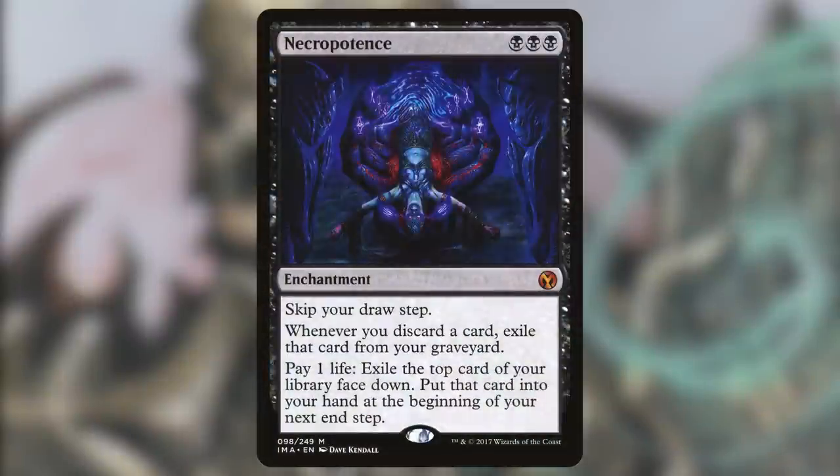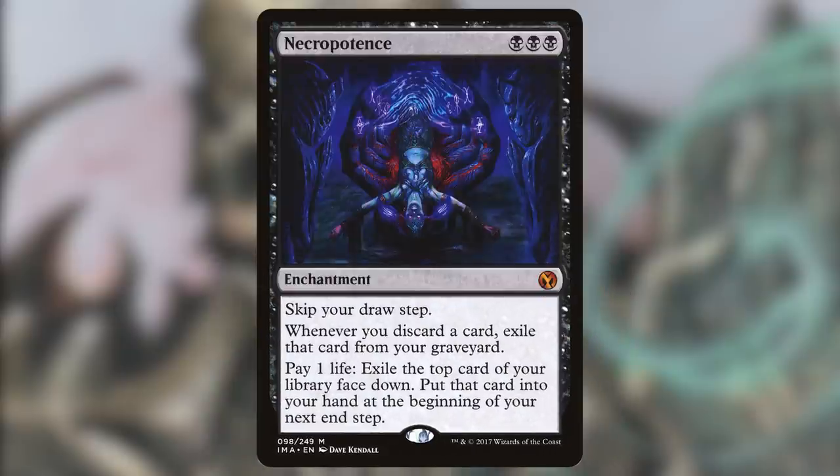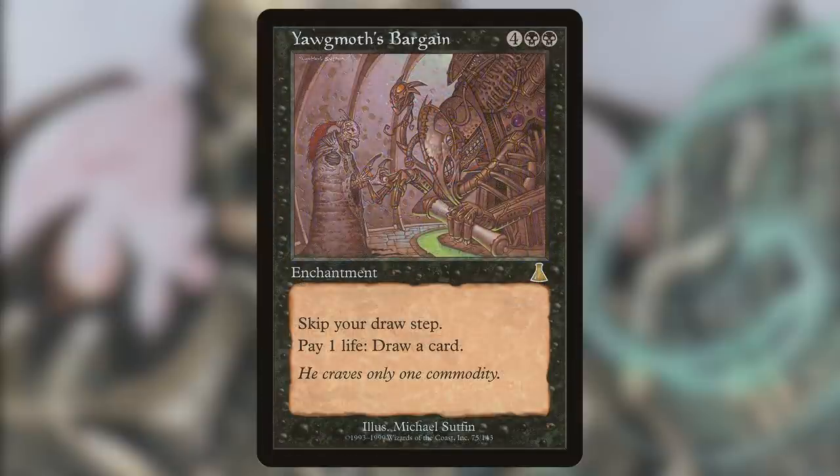Number 4 on our list is Necropotence. This card is 3 black for an enchantment that reads: Skip your draw step. Whenever you discard a card, exile that card from your graveyard. Pay one life, exile the top card of your library face down, and put that card into your hand at the beginning of your next upkeep. 'Necro' is the Greek prefix meaning death; 'potence' means power, strength, and potency. Necropotence is the personification of your power to leverage your own life for advantage against your adversaries. This card is powerful enough to be banned in Legacy and restricted in Vintage. The raw card draw you get from your high life total in CEDH is why this card is so powerful. For reference, the similar card Yawgmoth's Bargain is banned in EDH.